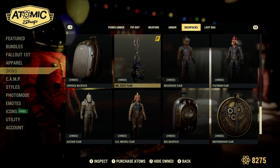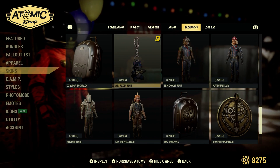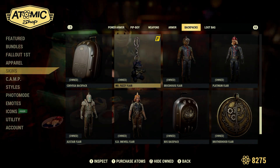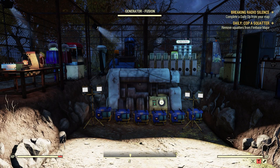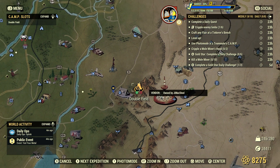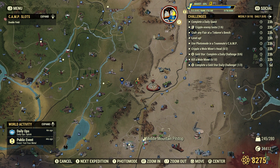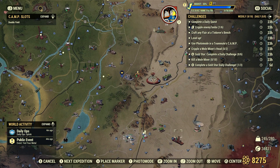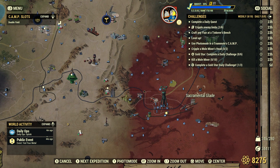A lot of the flares I've never bought off the atomic shop — they were rewarded either off the scoreboards or from playing certain events. Another thing about flares is you can have a chance to get a flare plan from completing a couple events: one at the Middle Mountain Pit Stop called Safe and Sound, and the one down at Sacramento Glade called Beasts of Burden. So you do have a chance for a plan to drop for a flare there as well.